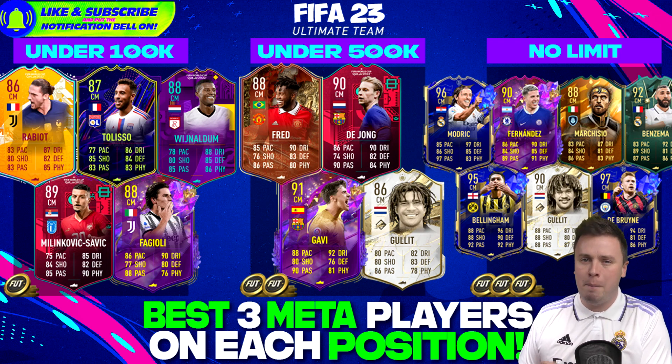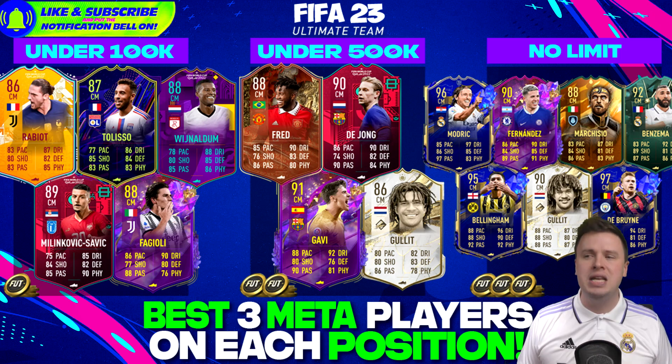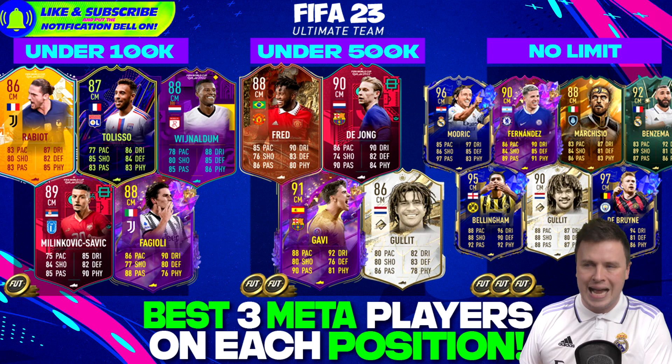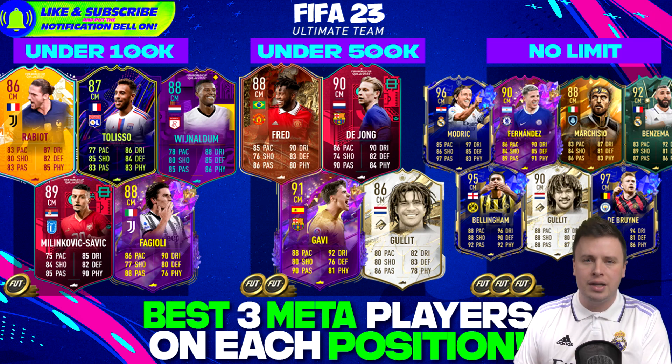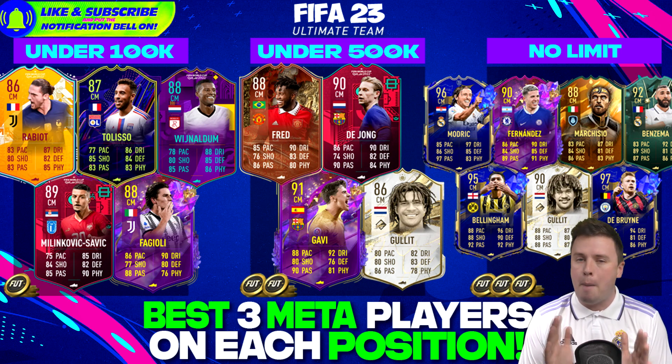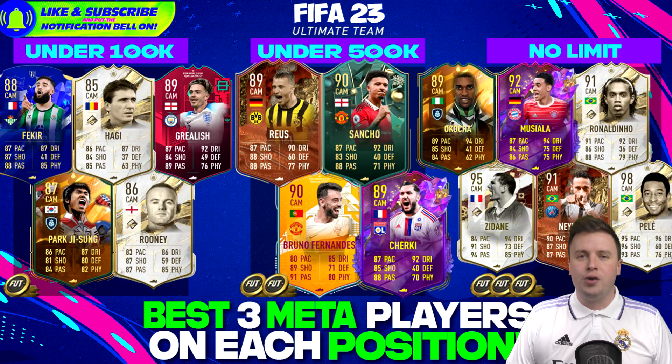In the no-limit tier for center mids: Enzo Fernandez of Chelsea is a nice card at 1.7 mil - might be a little overpriced, I think he'll drop. Luka Modric Team of the Year, Jude Bellingham Team of the Year, and Kevin De Bruyne Team of the Year are all there. A Winter Wildcard Benzema card as center mid with cool-looking stats, and Marchisio plus Ruud Gullit's mid icon round out the best center mids.